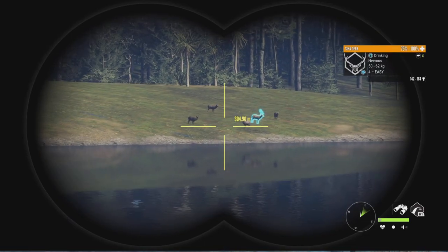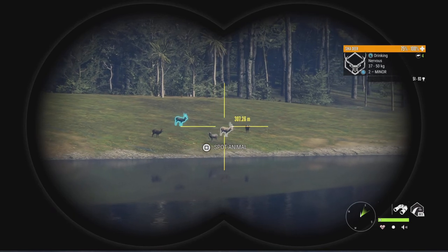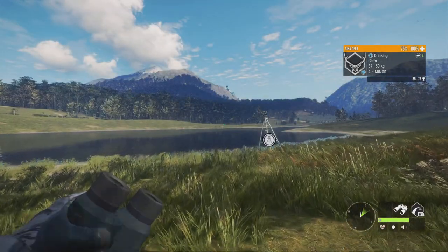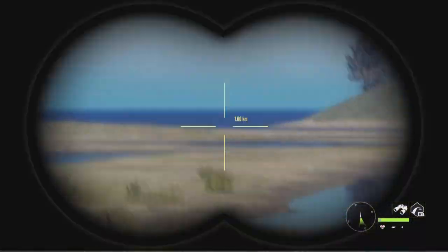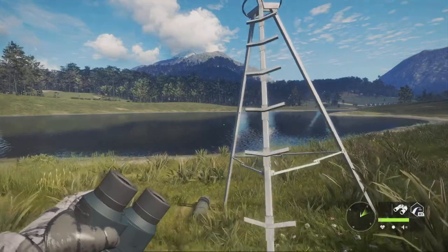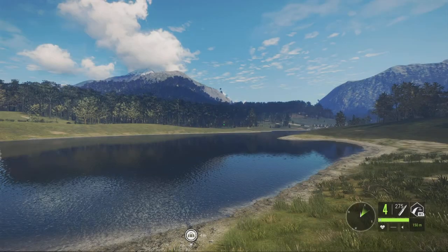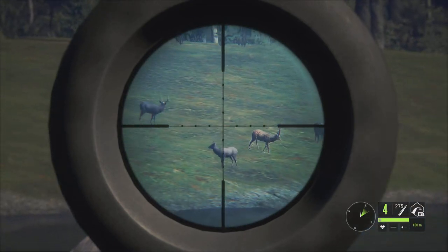One thing about the Cicadir you'll notice when hunting them is that they tend to split up into groups of males and females — they stay separate. Males together and females together. Down that way I have a herd — just females. Typically if you find the females, it's just going to be them. The males tend to separate.